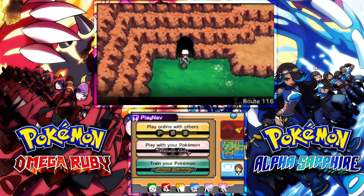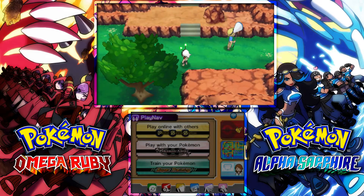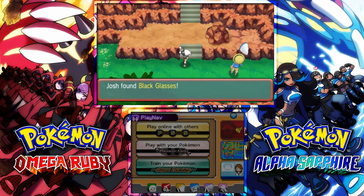For this one, you're going to start with Varan Turf Town like I showed you before. Go into the tunnel, cave, and then go ahead and turn on your dowsing machine. You don't have to do this, but it makes it a little bit easier. And you will have the Black Glasses right there next to the stairs.